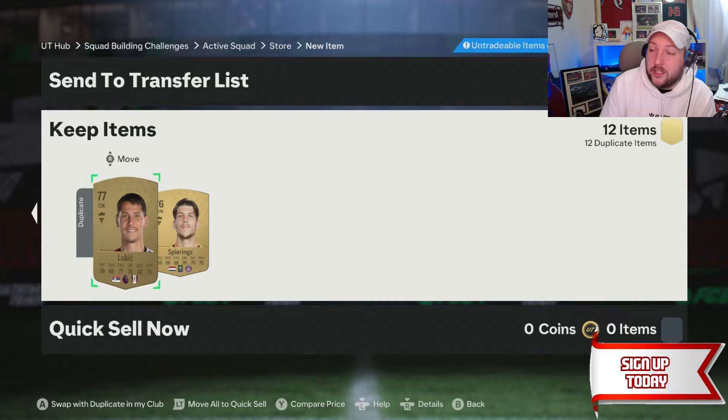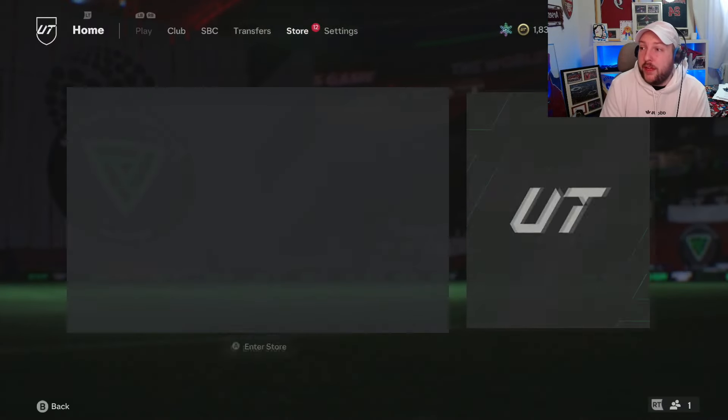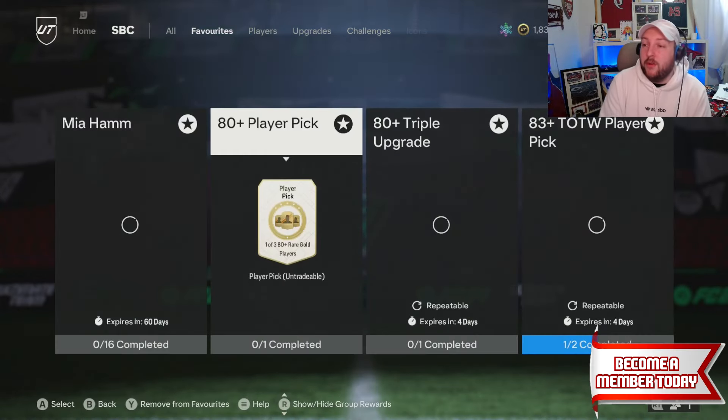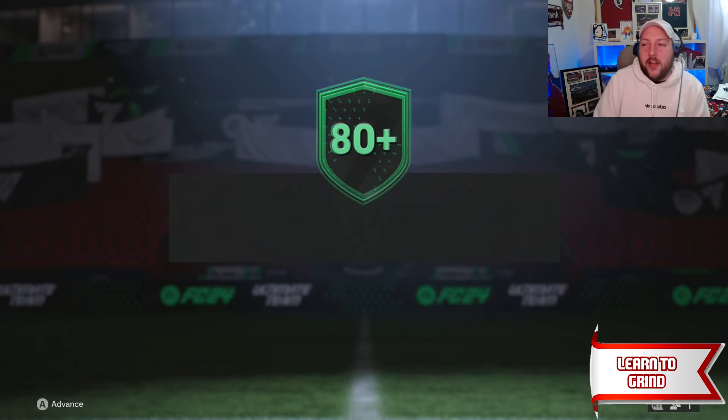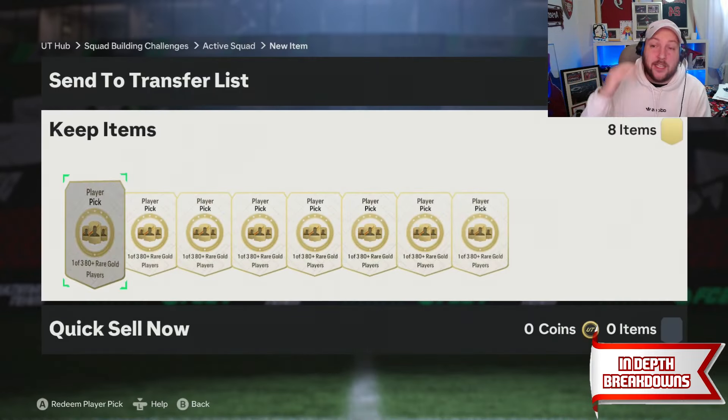Now we have all of these players — I'm going to make 80 plus player picks. We should have seven player picks once done. I've recycled all those golds and all those 51 players into picks. We now have eight picks and this is where the Mia Hamm grind really starts.